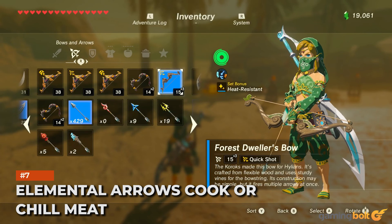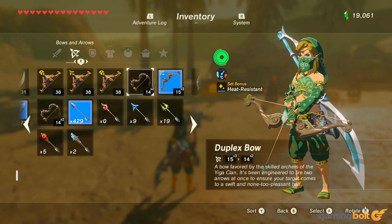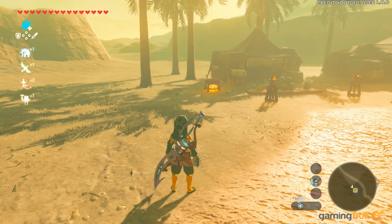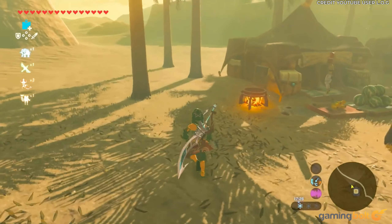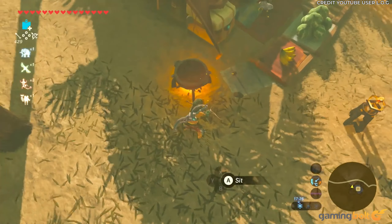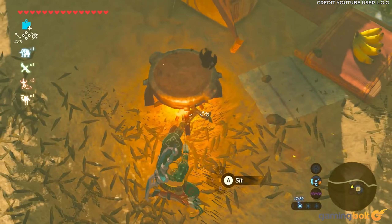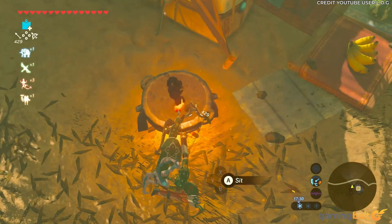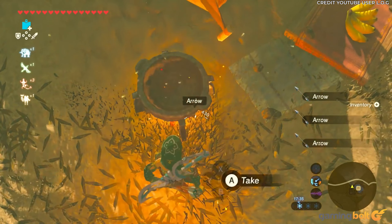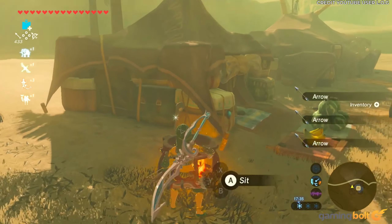Elemental Arrows Cook or Chill Meat. Another means of managing Link's body temperature during extreme weather is to feed him hot or cold foods. The best way to do this is with elemental arrows — simply plonk a slab of raw meat on the ground before shooting it with fire or ice arrows to cook or chill accordingly. It's a vital technique to learn, as keeping Link's body temperature in check means he can keep wearing his strongest armor.